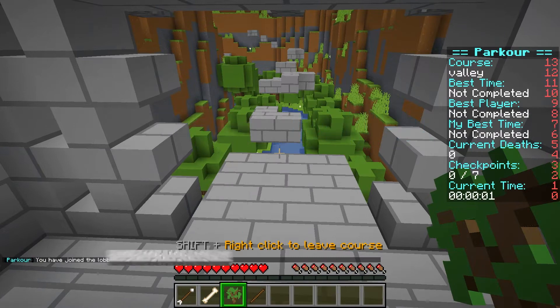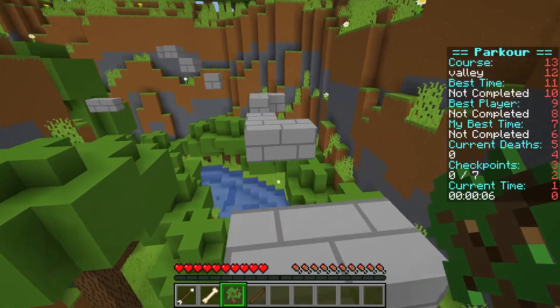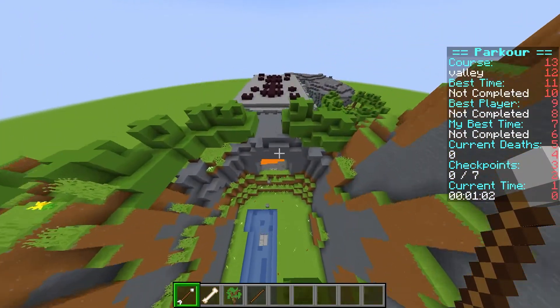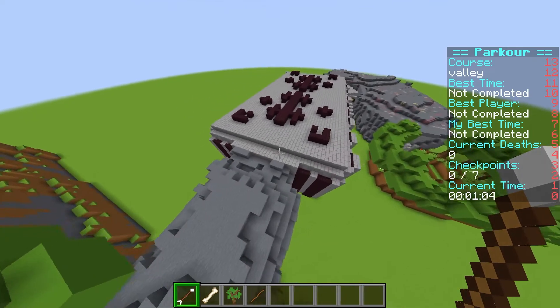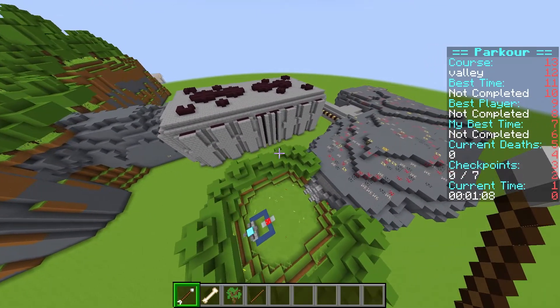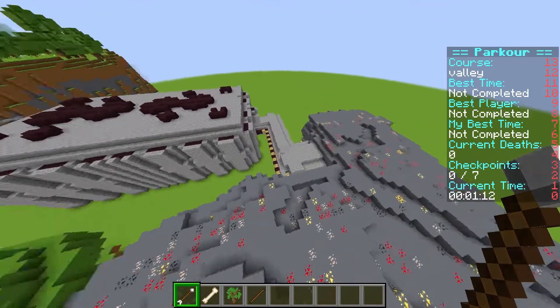The Valley is a great course for people who are new to parkour or if they just want a scenic route to warm up before jumping into something more challenging. Players start in a beautiful wooded canyon and then make their way to an ancient and dangerous temple. The course starts out fairly easy but becomes a little more difficult after each checkpoint.